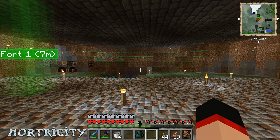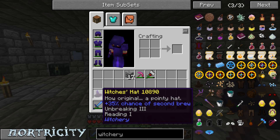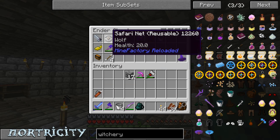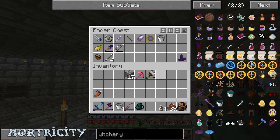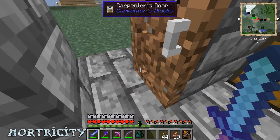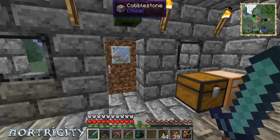Sounds like the zombies are getting destroyed. We're going to take the longbow and some arrows. Oh yeah, I got a wolf — I probably should release him. I keep glitching in whenever I open a carpenter's door and try to go out.